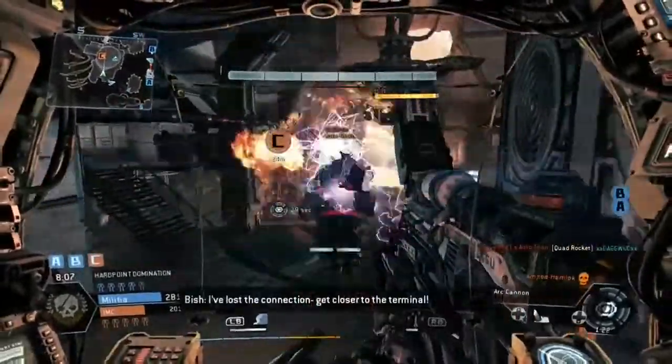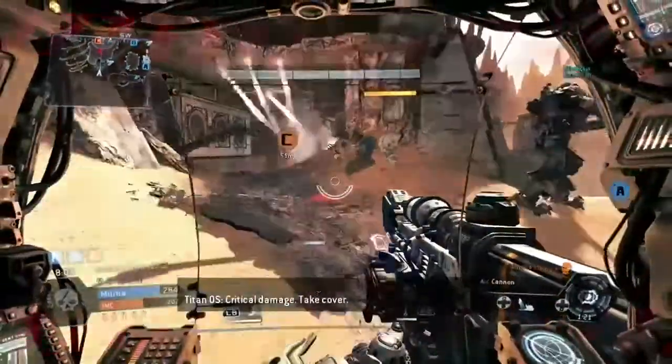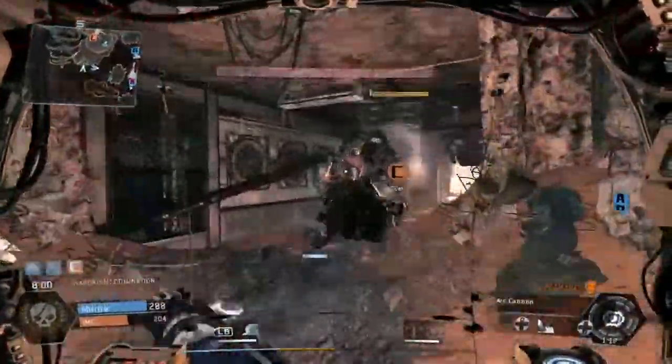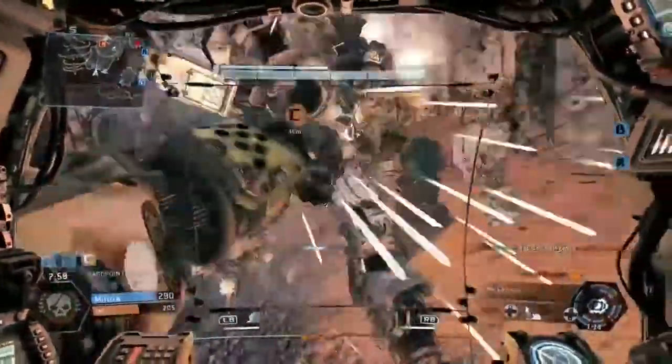Lost the connection. Get closer to the terminal. For critical damage, take cover. For critical damage, take evasive action.